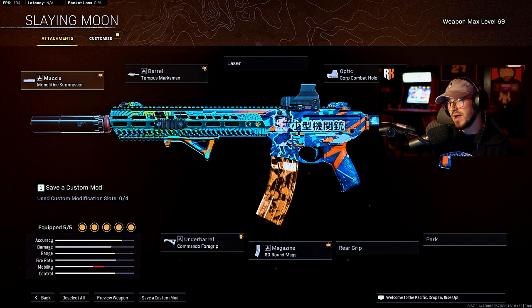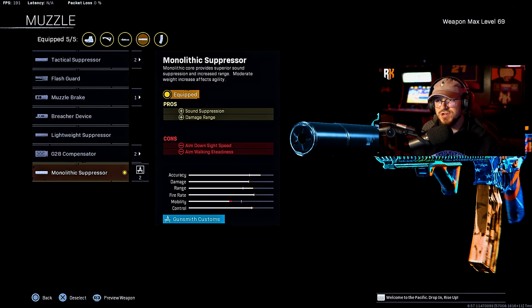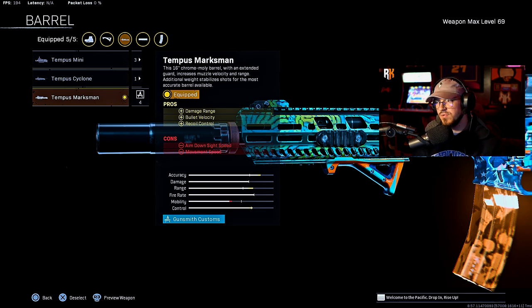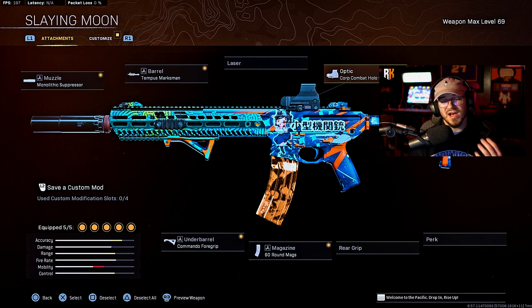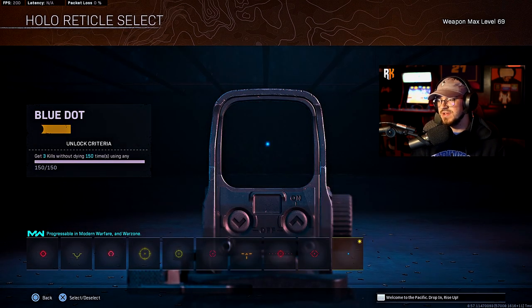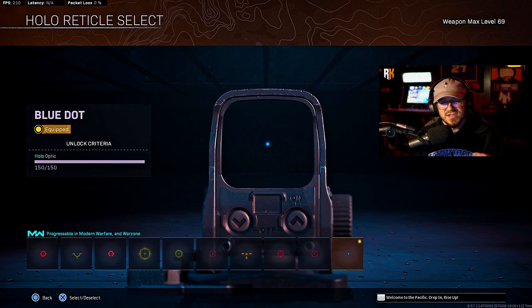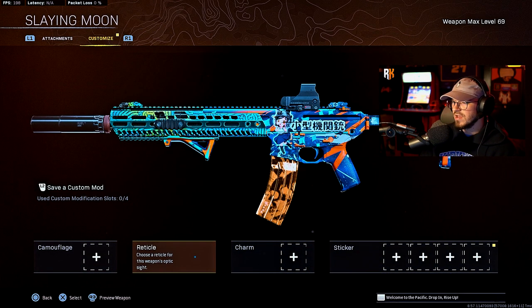For this M13 class setup, we're rocking the monolithic suppressor from the muzzle for sound suppression and damage range, the Tempest marksman barrel for damage range, bullet velocity, and recoil control, and the Corp Combat hollow sight. The key is to have the blue dot reticle — that is the best reticle in the game. It literally makes it feel like it has aimbot. The M13 is already very accurate, but this just makes it over the top in my opinion.